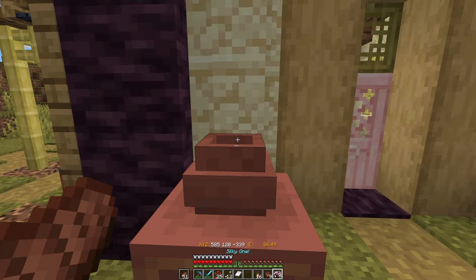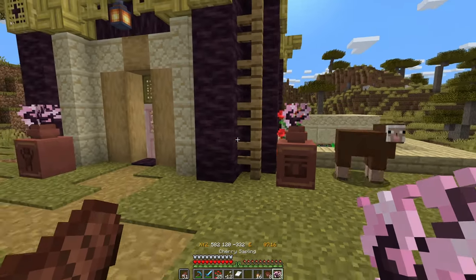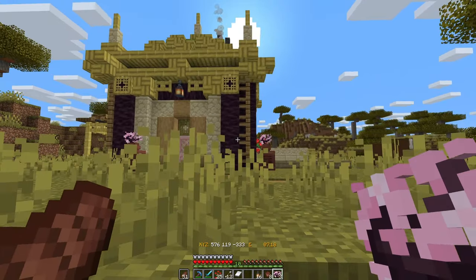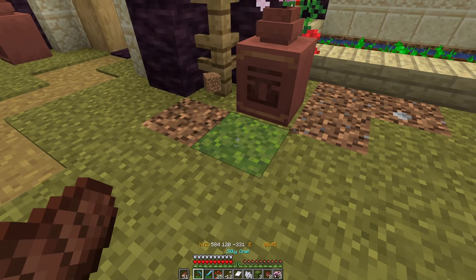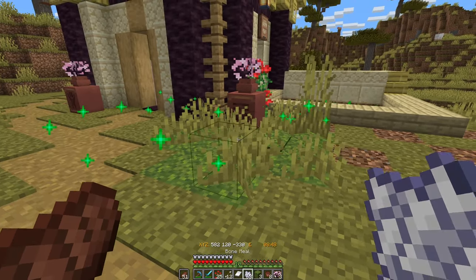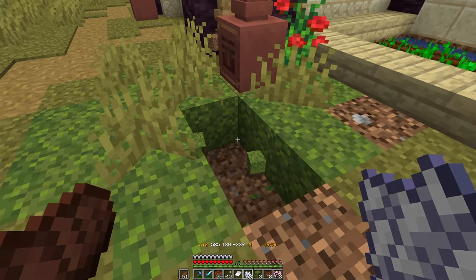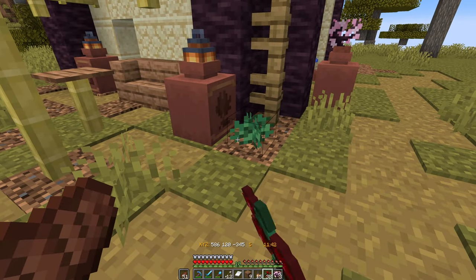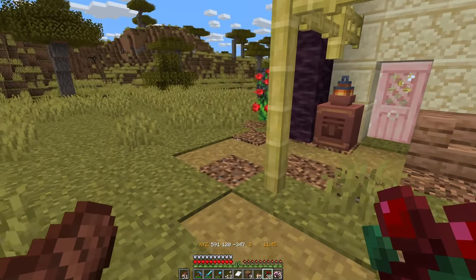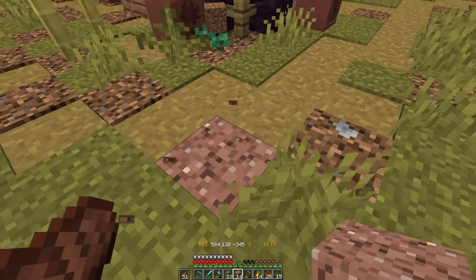The best part about decorated pots is that you can actually stick lanterns on top of them for a cool outdoor lamp, or even add plant pots for an even more unique pop of detail. I did also try making use of some moss blocks, but as I quickly found out, it didn't look great, as I forgot how much the grass colour contrasted here in the savannah to the colour of moss. So instead, I carried on adding in some berry bushes, and then finally started mixing in some granite into the path.